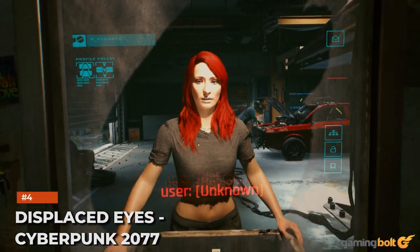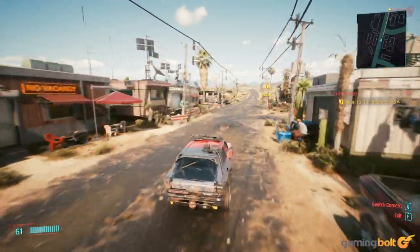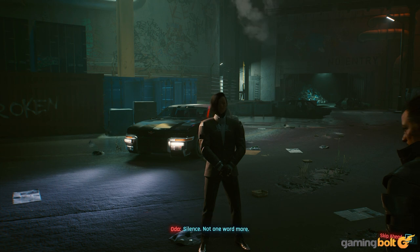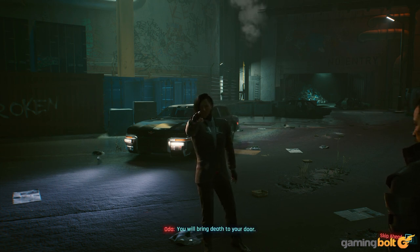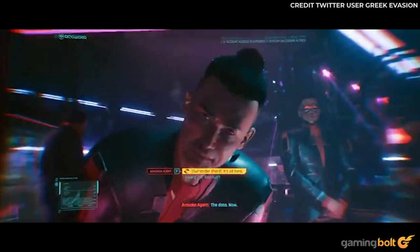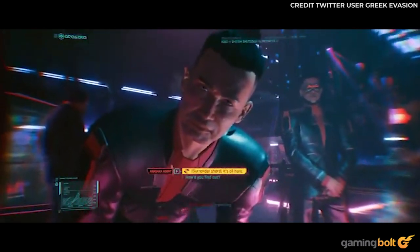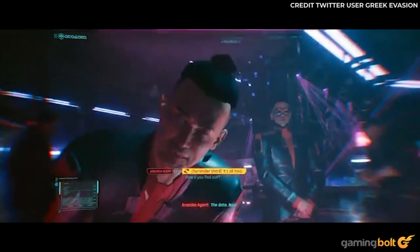Displaced Eyes – Cyberpunk 2077. Trying to pick one creepy glitch from Cyberpunk 2077 may be cheating. After all, this is the game that saw strange NPCs stalking you, entire crowds T-posing out of nowhere, and lots more. But it's still kind of freaky to be accosted as Corpo V in the beginning and watch the Arasaka agent's face suddenly phase out, leaving only eyes and teeth staring back. Is this worse than Jackie pulling a gun out of his head after the heist? Probably not, but it's up there.